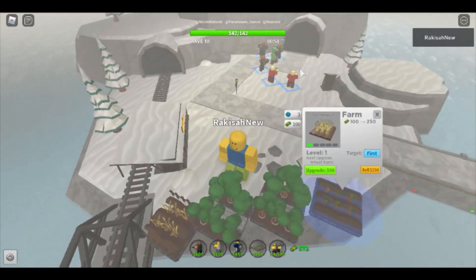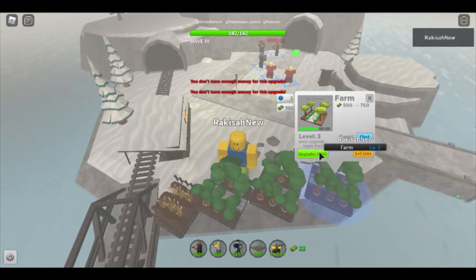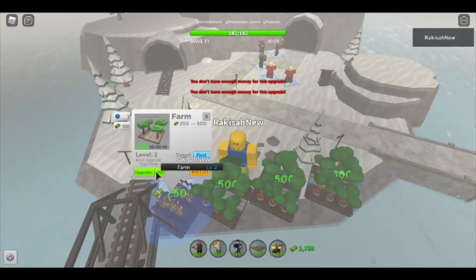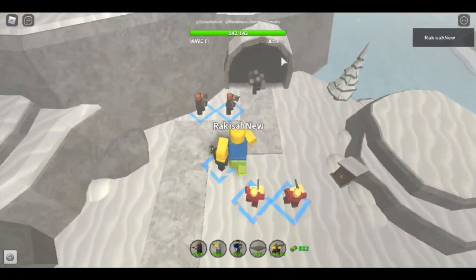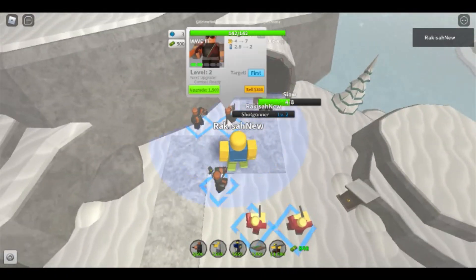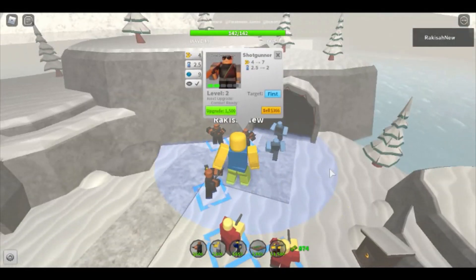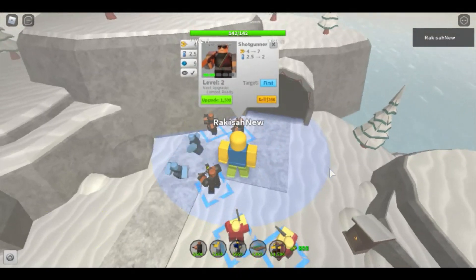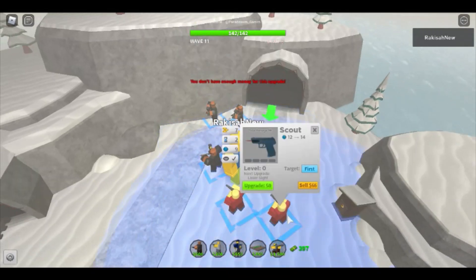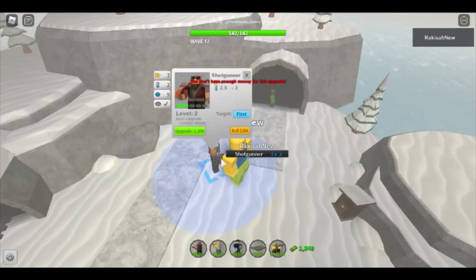We're killing the actual boss pretty fast. In total I've got four level 3 farms. At wave 12, you'll need to upgrade two of your shotgunners to level 3, because there will be two normal bosses spawning. It's okay to sell your scouts at this point because they don't deal that much damage.